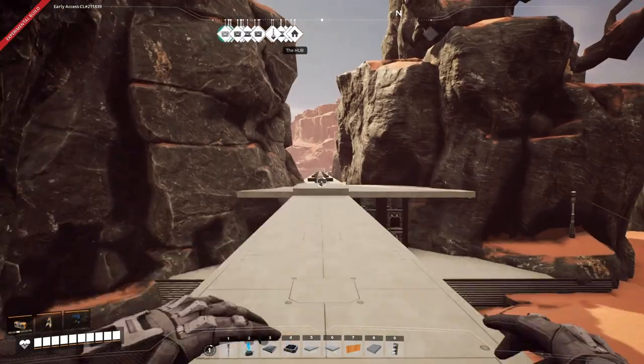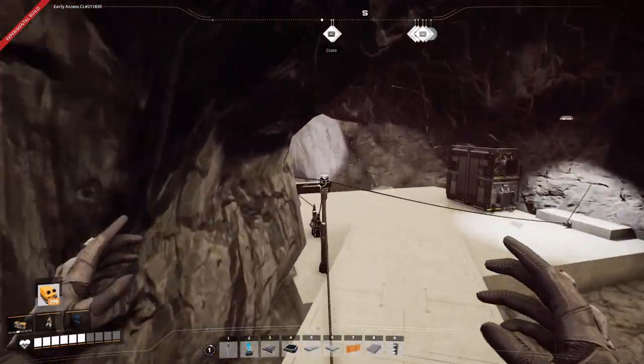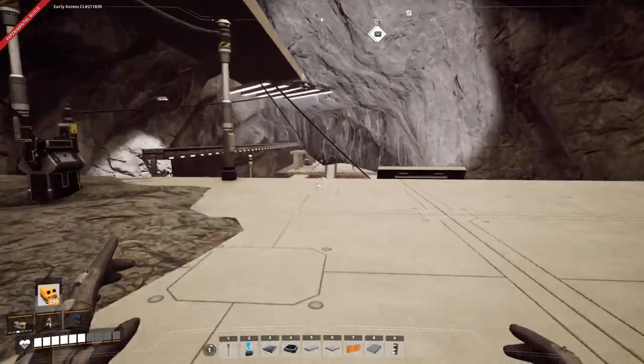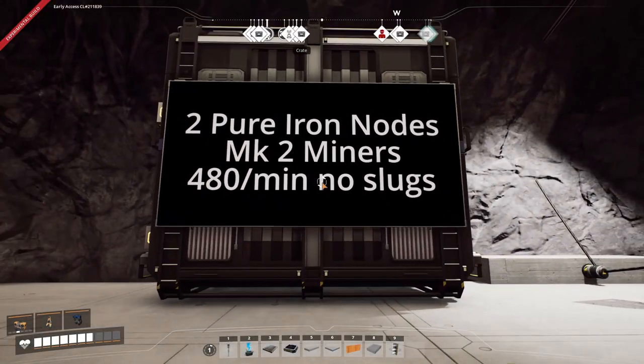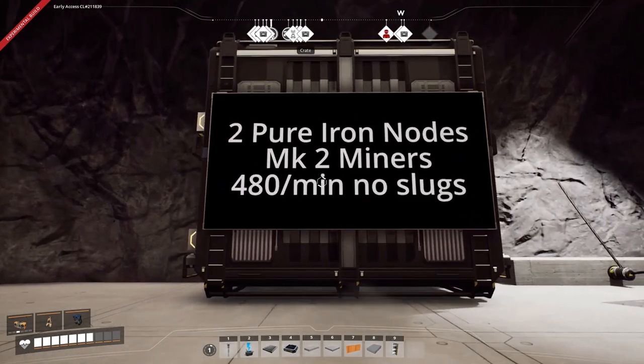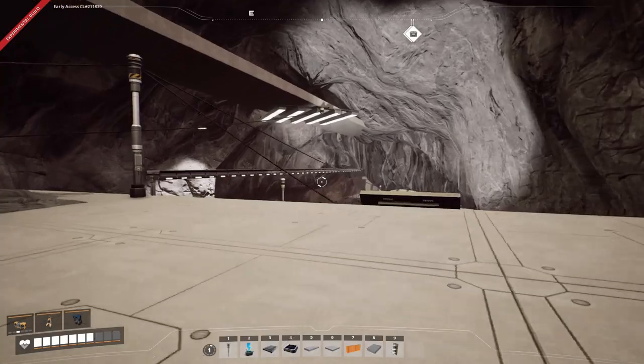I'll go check alone, I'll let you know. We have 480 on normal with the mark 2 miners on the pure nodes. Here are the results: two pure iron nodes, mark 2 miners — we have 480 a minute with no slugs. So let's work with that.